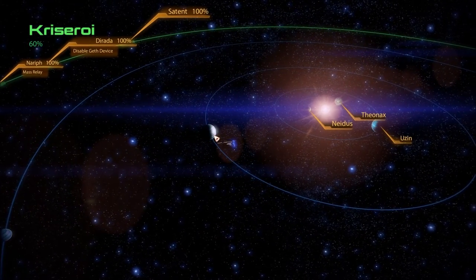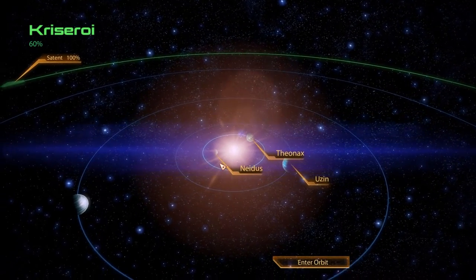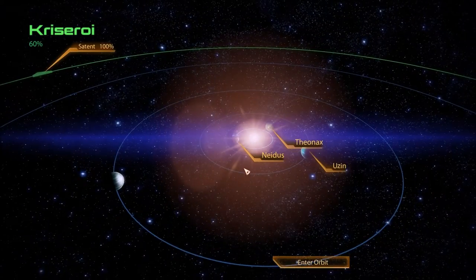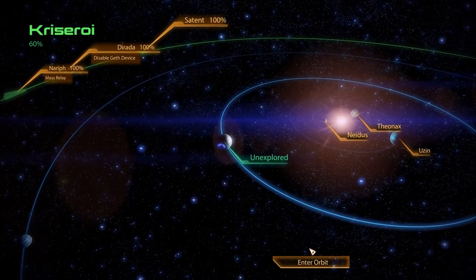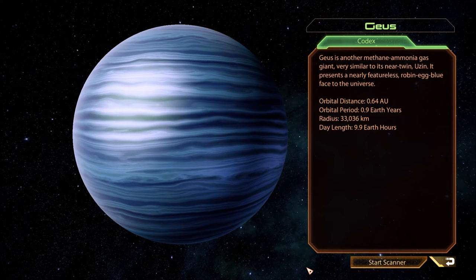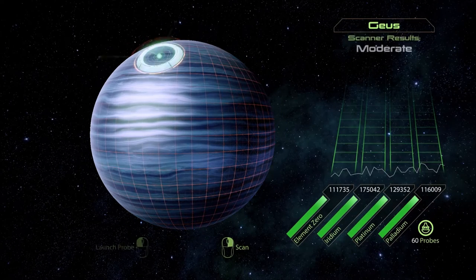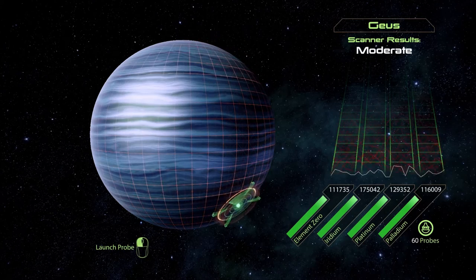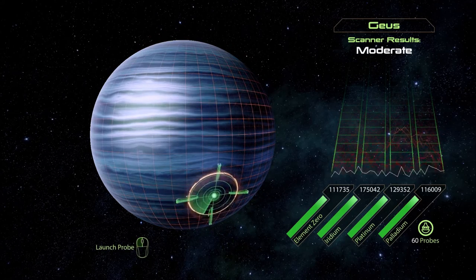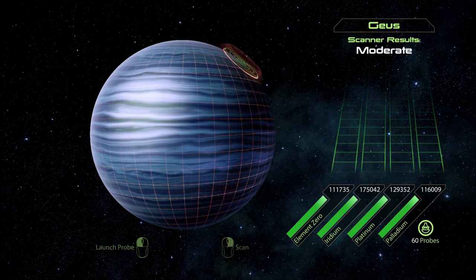Apparently two more planets. Looking for another hidden planet here — Gius. Gius is another methane-ammonia gas giant, very similar to its near-twin Uzin. It presents a nearly featureless robin-egg-blue-like face. Not completely sure if I've ever seen element zero on a gas giant, but I would look anyway. So pretty uneventful rest of this star cluster.